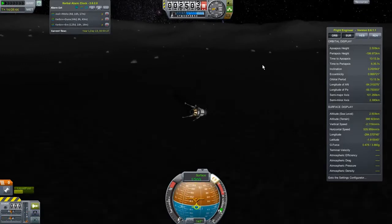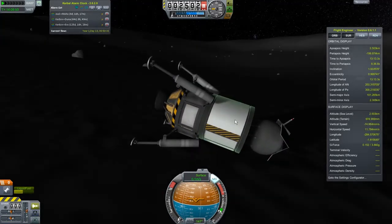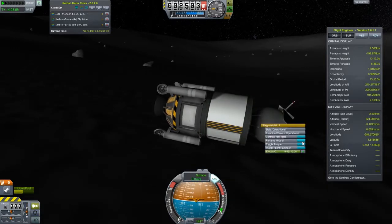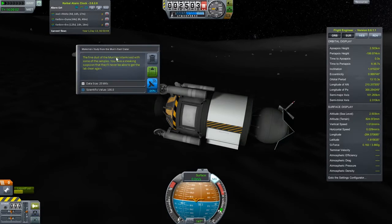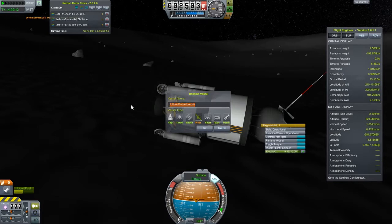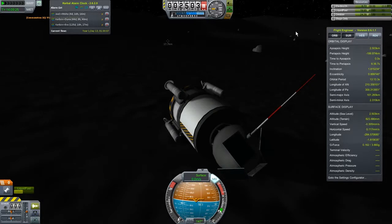Ah, it landed on its side! Oh well — it's still a perfectly functional lander. I guess we don't need landing gear. Sadly, these aren't the cool landing gear that can flip you over — I haven't researched those yet. Let's observe our materials bay. "East crater — the fine dust of the moon intermixed with some of the samples." This is the moon's east crater, so we're going to rename this guy "East Crater Lander."